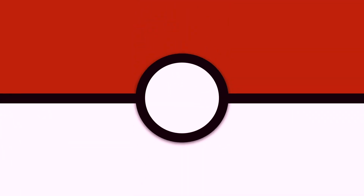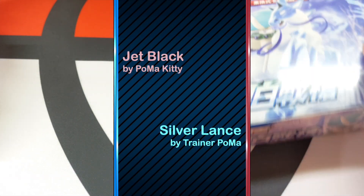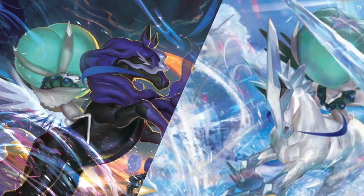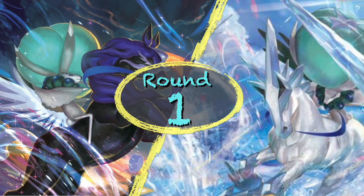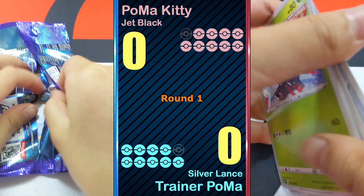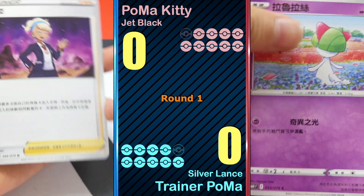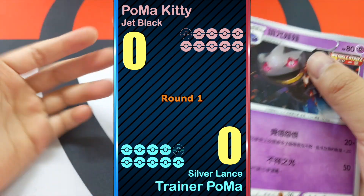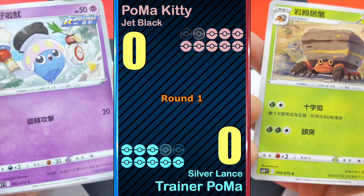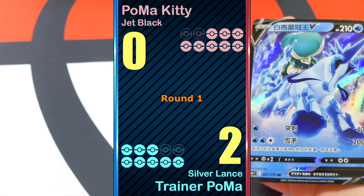Silvermanx vs. Jet Black — let's do it. Round one, ten packs each. Pack one: nothing this time. Pack two: Ice Rider Kenryx V — two points, pack match!